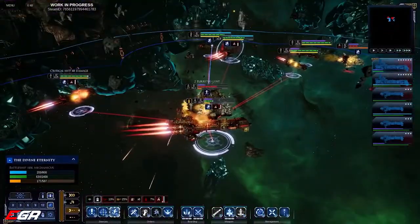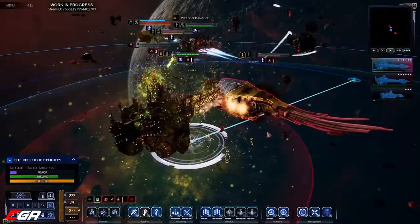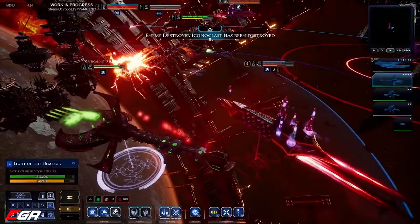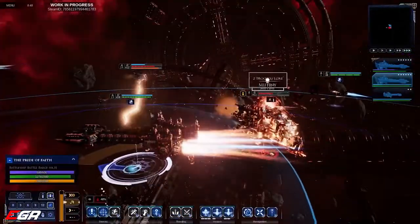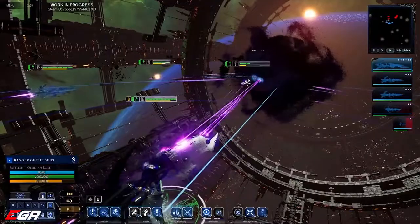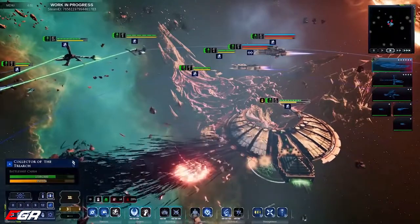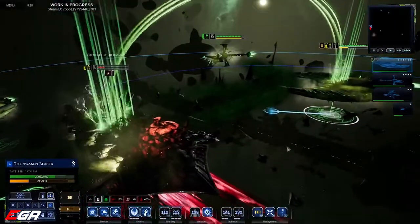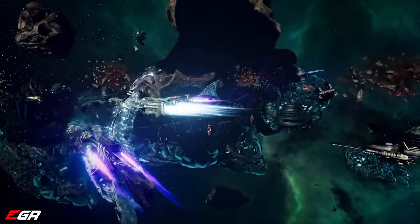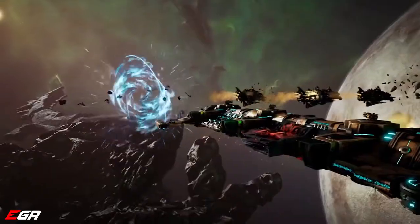We've seen how your ship's devastating weapons can obliterate an enemy fleet, but brute force isn't the only way to bring them to their knees. Targeting their crew and sapping morale is just as devastating. Terror weapons, close assaults from teleporting troops, or particularly disastrous weapons fire and the loss of allied vessels will all panic the crew of affected ships, to the point where the Captain may mutiny against their Admiral and try to flee the battle.